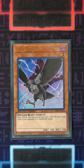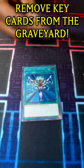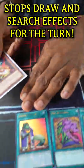DD Crow can banish a card from your opponent's graveyard to keep it away from them — handy for stopping a card like Monster Reborn from reviving something from their graveyard. Droll and Lock Bird stops anyone from drawing or adding any cards to their hand for the turn after the first time your opponent does it. That means no more of these.